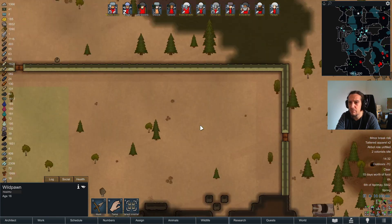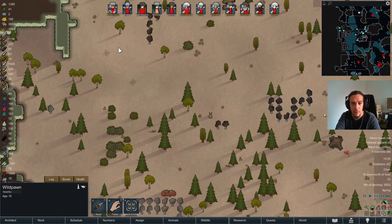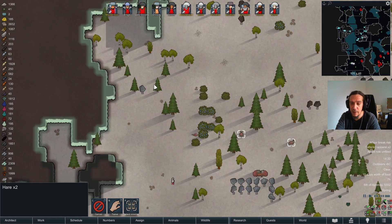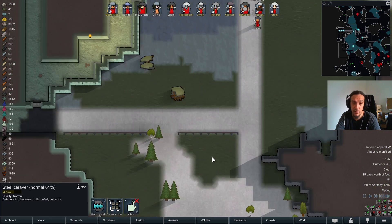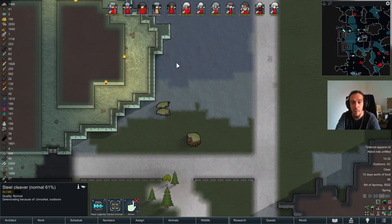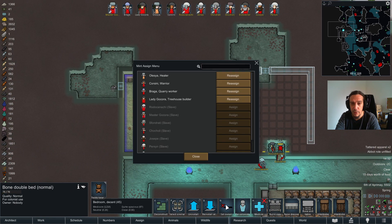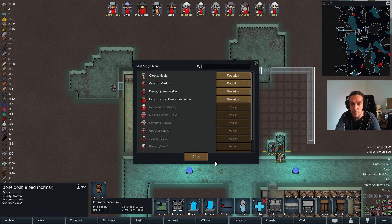The wild pawn — they even provide bone. There are berries growing on the bushes again. Seems like the temperatures are slowly rising. It's still minus degrees out there, but at some point we should probably reach the point where we can hunt again. This is going to be Alessia's room. And this will be Corsini's room. Here we go.